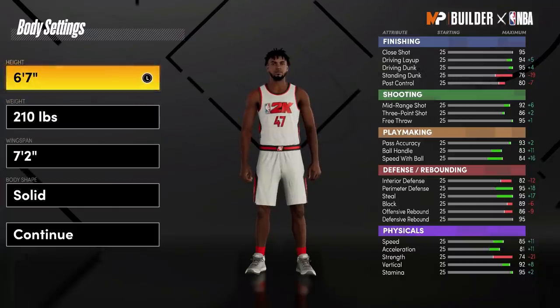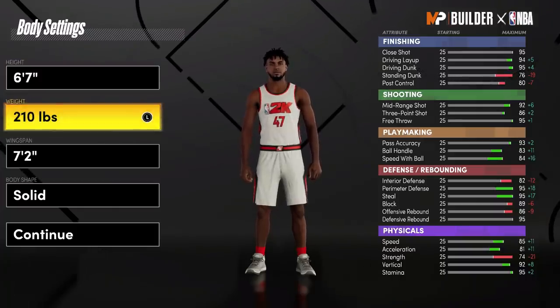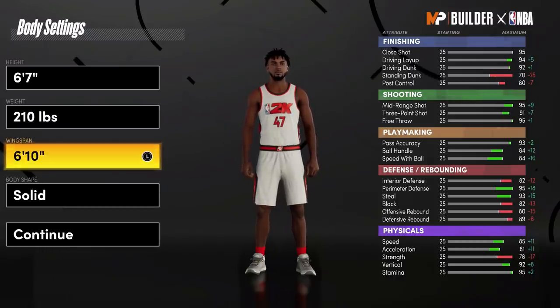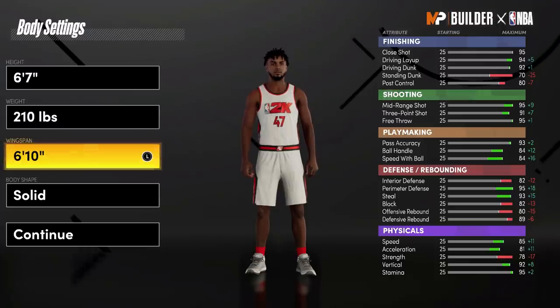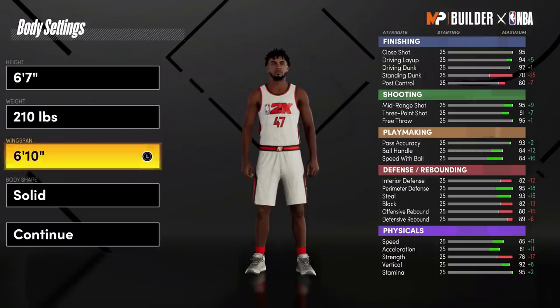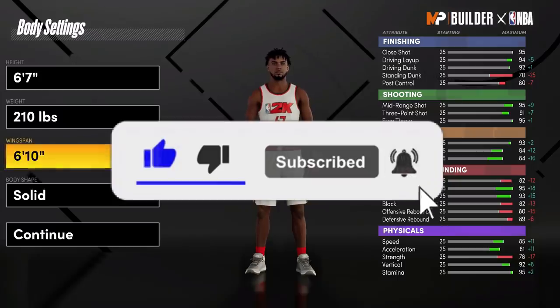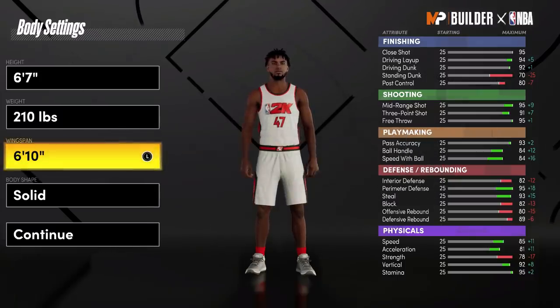What we do is go power forward, 6'7", 210 pounds. We put our wingspan. On the first build, I'm going to show y'all the 5, 20, 20, and 20. Then later in the video I'll show the second one, which was 8, 24, 18, and 18. Right now I'm going to go ahead and show y'all the 5, 20, 20, and 20, and this is how you do it.